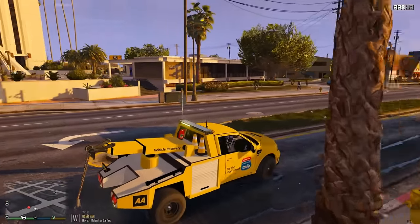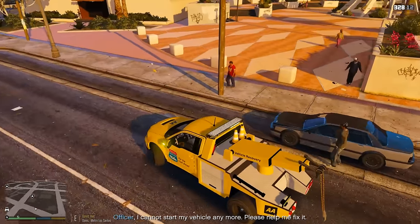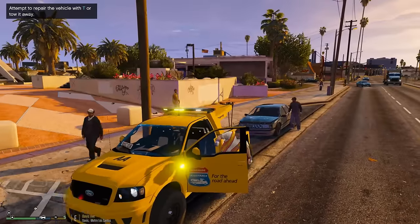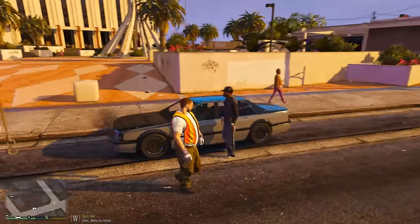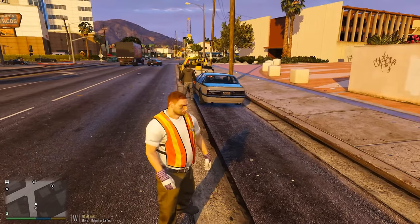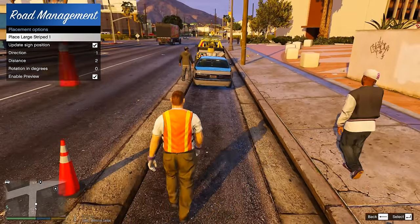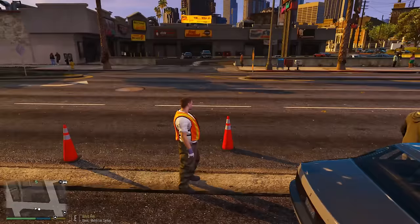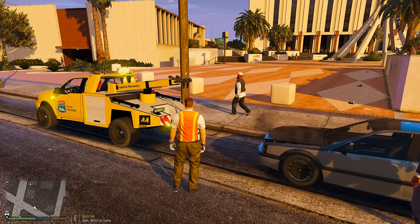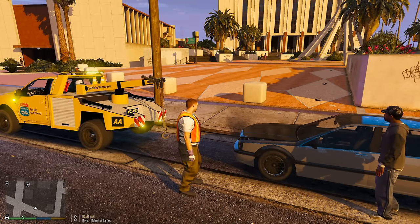We have a vehicle over to my left that appears to be a little bit distressed right there, so we're gonna circle back around and see if we can help this guy out. He's flagging me down — I'm gonna stop right here and try to help him out. He wants me to repair his vehicle or see if I can get it running again. First thing we gotta do is make sure the scene is kind of safe. He's parked pretty far over to the side but let's go ahead and lay out some cones.